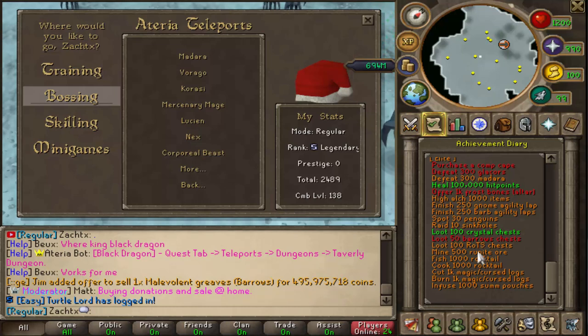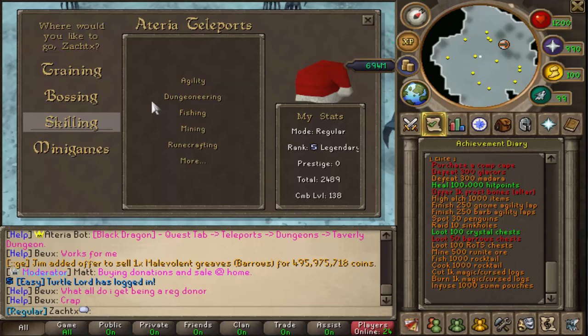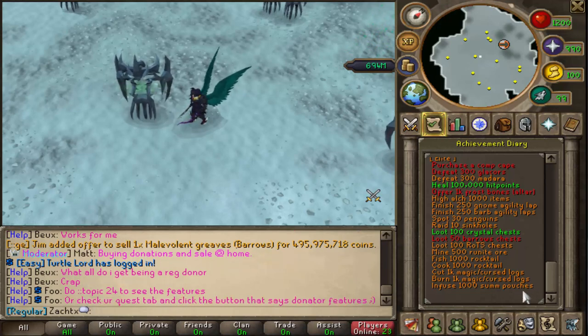Mine 500 runeite ore. Fish 1,000 rocktail — to get to rocktail, you're going to go to Skilling, then Fishing, and go to the Living Rock Caverns and fish them there. Or obviously donator zones. Cook 1,000 rocktail. Cut 1,000 magic or curse logs. Burn 1,000 magic or curse logs. And infuse 1,000 summoning pouches.